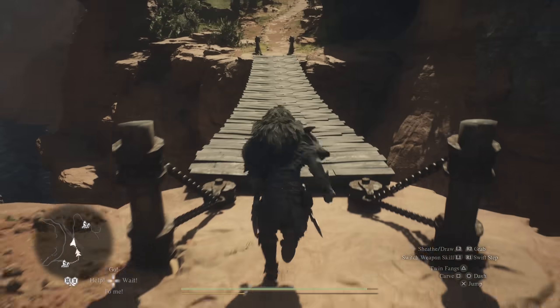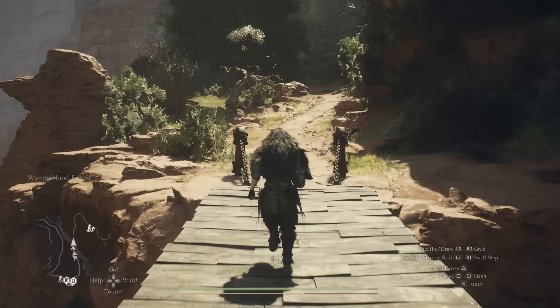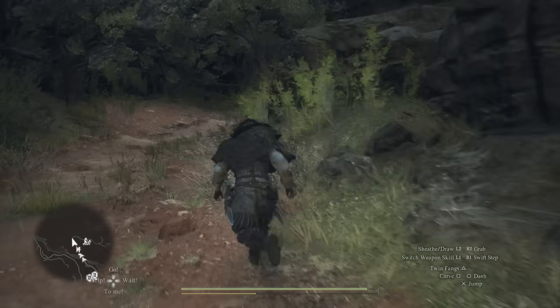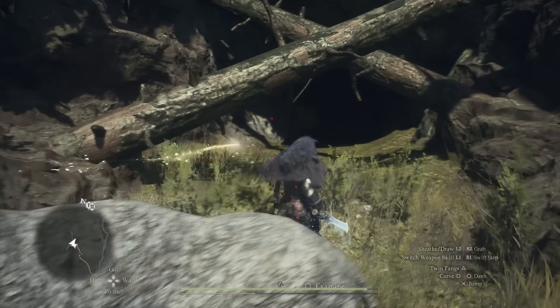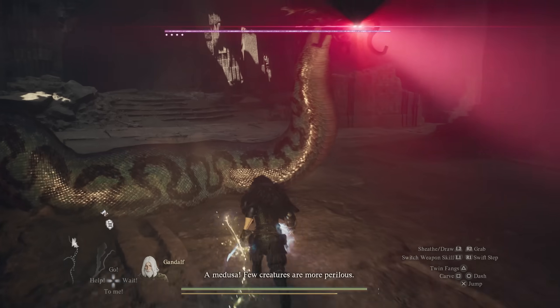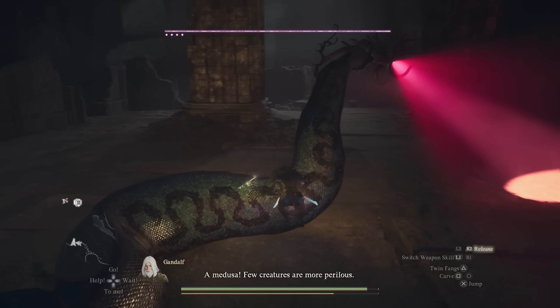As you make your way over there, you'll know you're on the right path because you'll see a lot of stoned enemies. Once you reach the location you'll see an entrance to its lair on the side of the road, so it's actually pretty accessible and in plain sight.